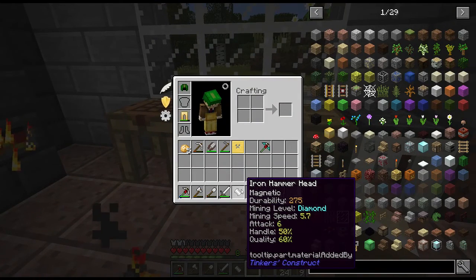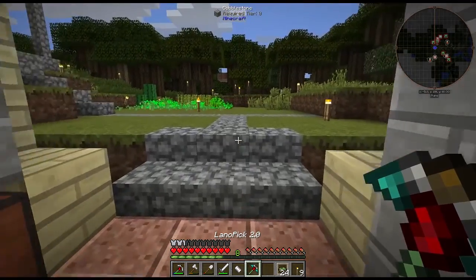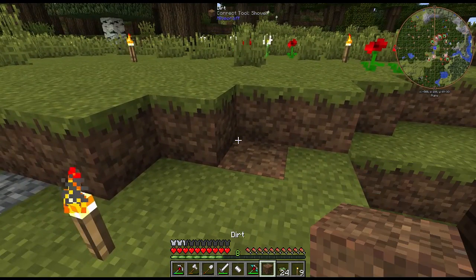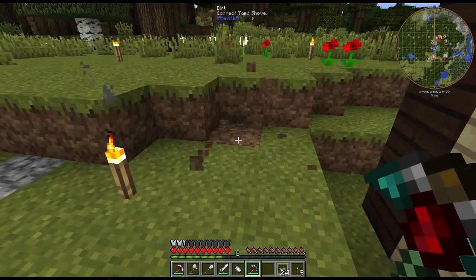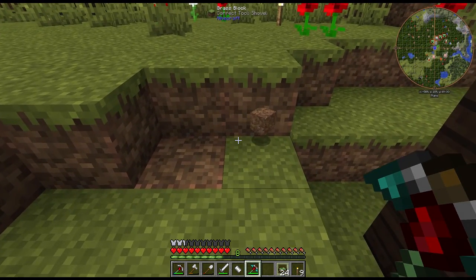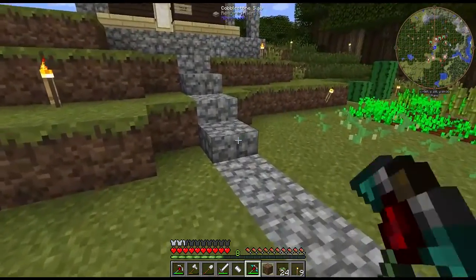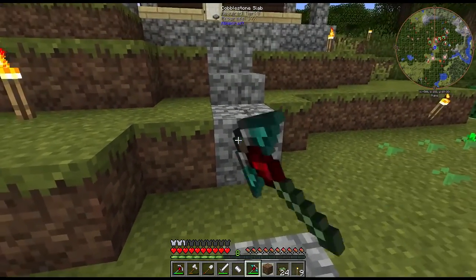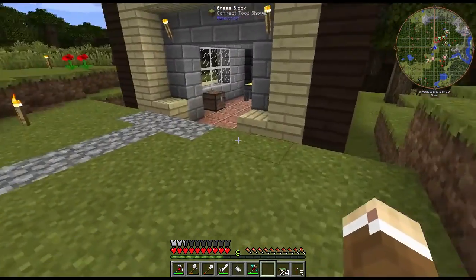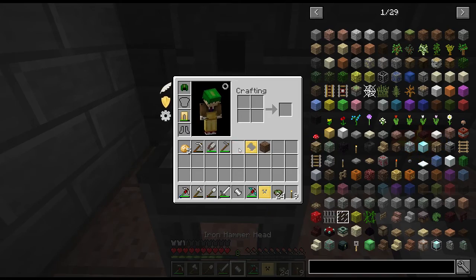I went ahead and used the iron hammerhead because it has that magnetic attribute, which is actually really nice. I didn't talk about it too much in the previous episode, but it gives you a little bit of magnetization on blocks that are about one to two blocks away. So with it in hand, if we move just a little bit forward, you'll kind of see it suck items up. It's not super obvious — you kind of have to be using it to really see the difference.